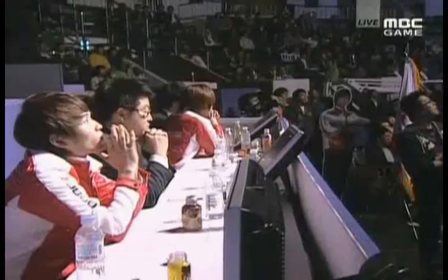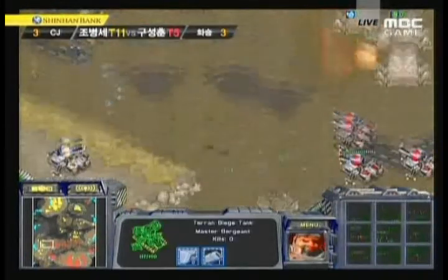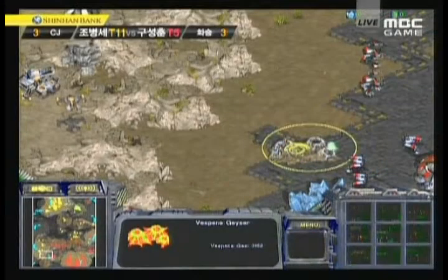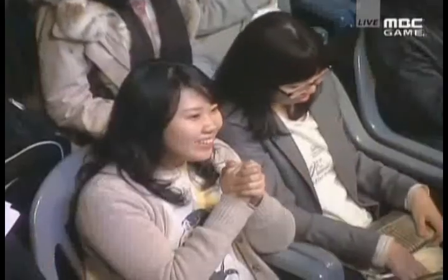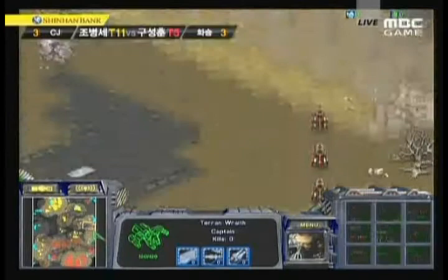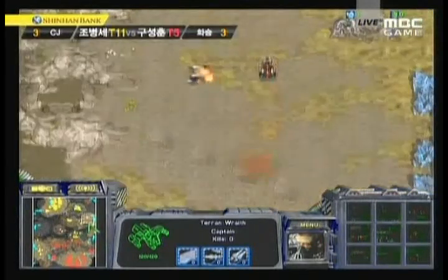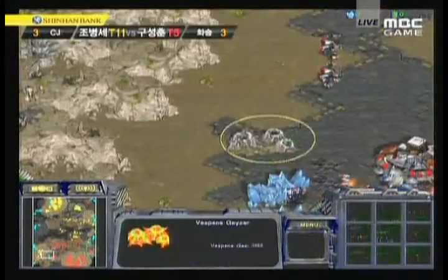Finally, the natural expansion is taken out. Sky High is still barely holding on, with scans going off. Sky High is doing a good job of trying to take out the gas — denying the gas is very important at this point because gas is critical late game. Sky High moves in with his wraiths so he can start sieging with those tanks. On the opposite side, Sky High is apparently thinking of taking the two o'clock position, but he's being spotted by vultures so Hya knows and will be expecting that.